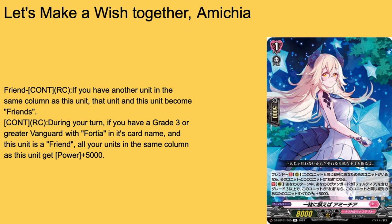Then we have Let's Make a Wish Together, Amechi — grade 1 boost, 8k base. Friend — standard same column unit. Continuous rearguard during turn: if you have a grade 3 Fawlty Rosa Vanguard and this unit is a friend, all units in the column get plus 5k power. This card is great — she's a 13k base guaranteed the second you hit grade 3. If you put her behind Fortia, she'll also be 18k, and depending on which Fortia — I'm pretty sure both get 5k — most likely 23k with a re-stand. Not to mention the grade 2 from the previous set would also give her 5k or 10k, so she's either 28k or 33k behind a re-standing Vanguard. This card is just great — 4-of. I don't know why this is the rare and the other is the double rare, but I'll take it.